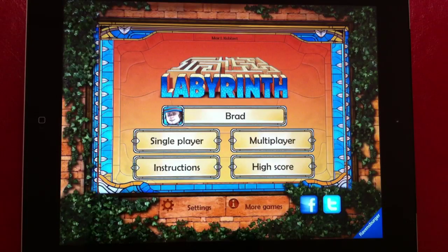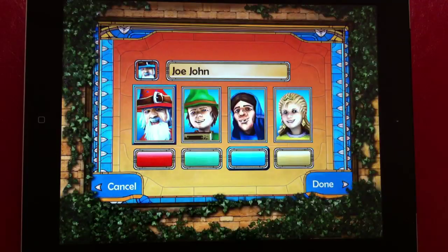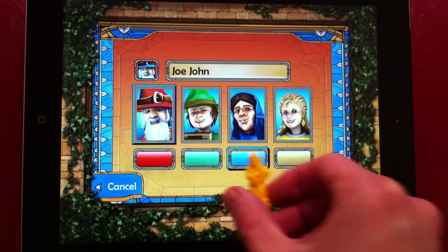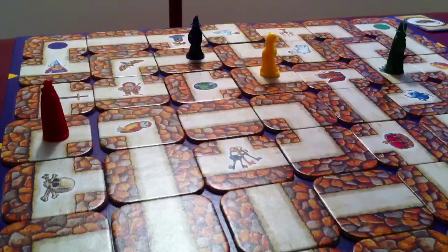There are also settings where you can control the volume and other features. Players have the option to select their own player name as well as an avatar and change the color of that avatar. The avatars are similar to those found in the full version of the game.